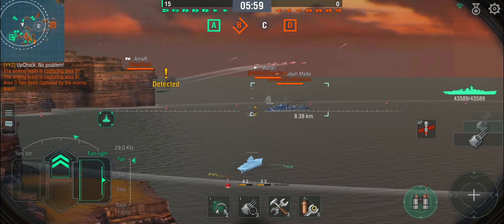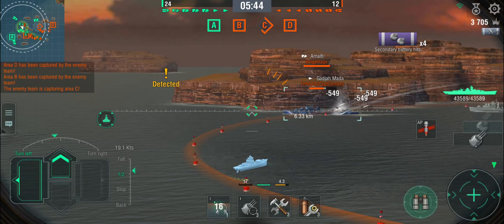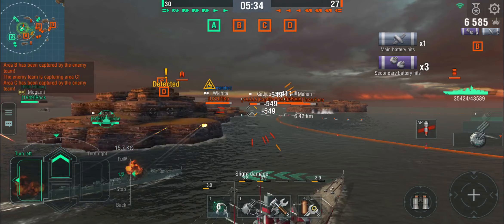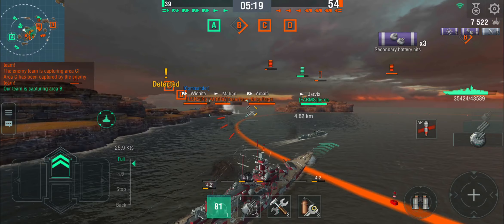There's the Gadjamah and the Mahan — two enemy destroyers in B cap. The Gadjamah is already in secondary range. These 150mm manual secondaries are your main weapon against destroyers. There are torpedoes in the way so I'm turning in. I get a bit unlucky and take two torpedoes, but this is something I can sustain. He's under concentrated fire from my secondaries. The auto secondaries are blasting away as well. We've pushed two destroyers out and taken a fair chunk of damage off them — the cruisers are staying behind.